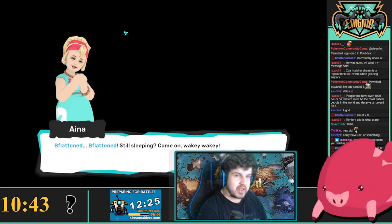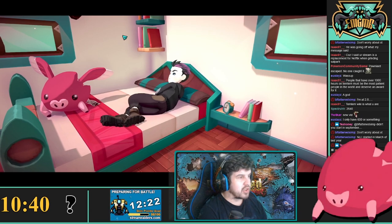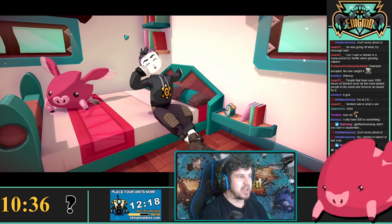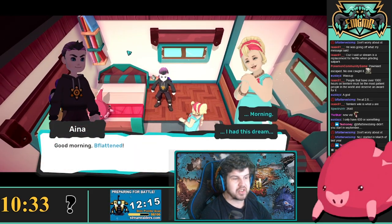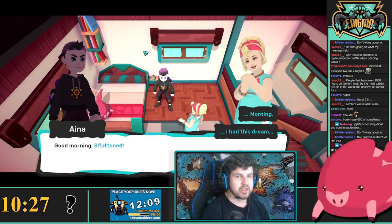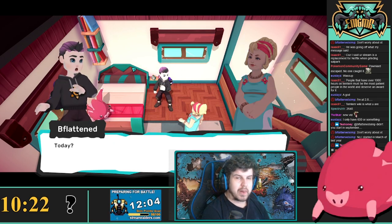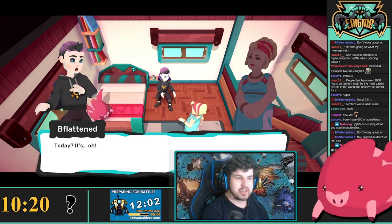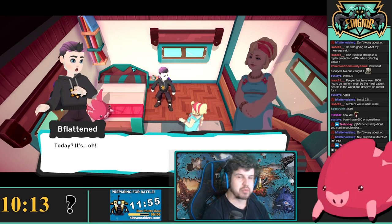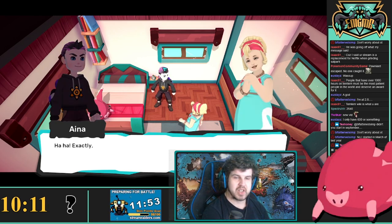Immediately right out of the gate, as soon as you get into the story, the first suggestion is heavily re-rolling if none of your first two Tems have a decent low-cost move with same type attack bonus, otherwise known as STAB. If you have a high stamina move or not even an attacking move, you're going to be either a sitting duck or you're going to overexert and just blow yourself up, costing you the run.